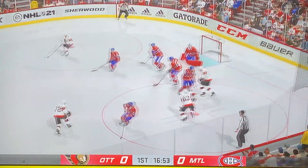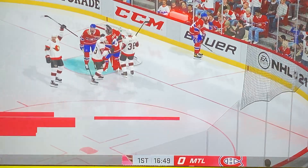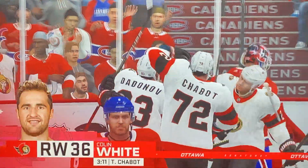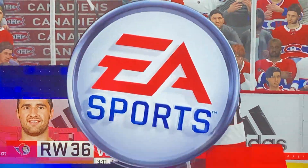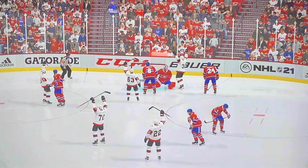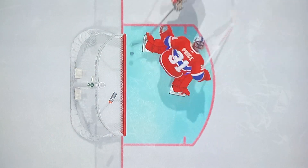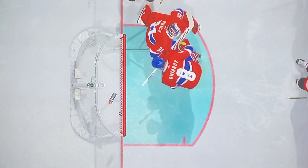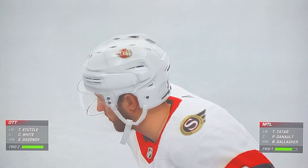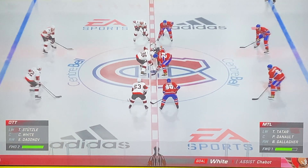17:03 left to go. Senators win a faceoff, slap it, and on the rebound they score! White on the rebound, right off the faceoff, and the Senators hop out to an early lead. That is Colin White. Chabot fired off the slap shot right off the faceoff — net wide open — on the rebound for White. The Senators, right away on the road, have a lead. Fast start for the Senators; a few great opportunities and they capitalize. It's 1-0.